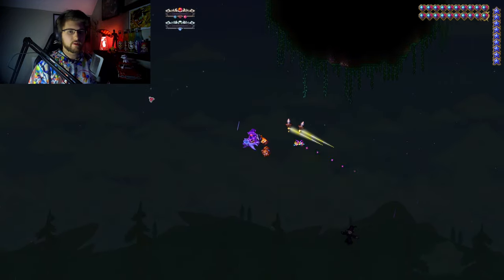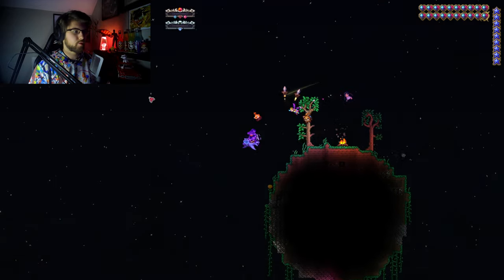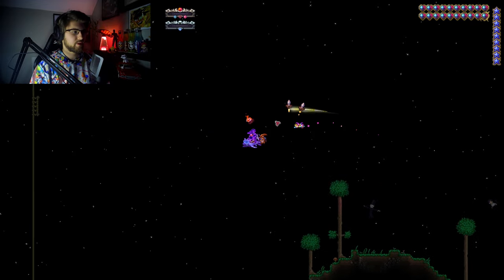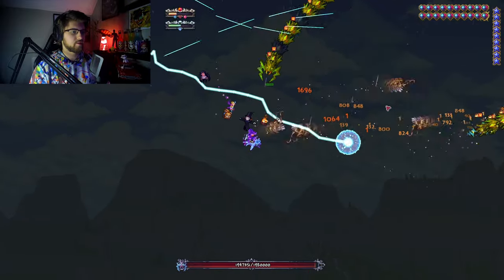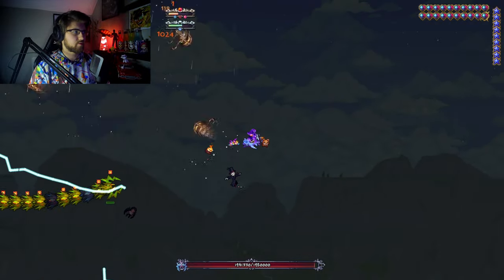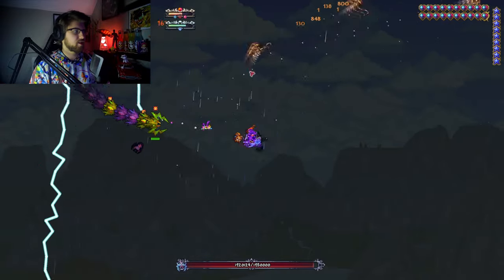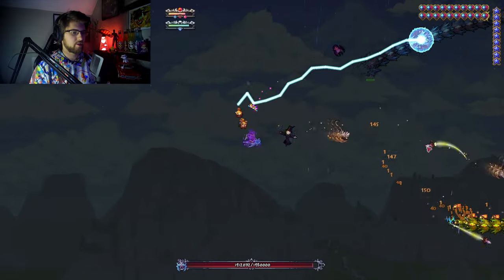I think we're gonna try to continue forward, try to fight some other bosses like the Stormweaver and any future bosses, so let's try to do that now. I'm gonna summon him. I am using the Fishron Mount because he's a lot more useful than the Broomstick during the rain, and I keep on summoning rain by using the Torrential Tear, which is really good for that.